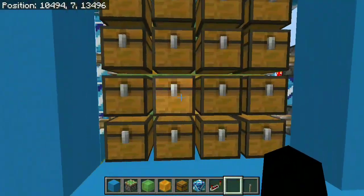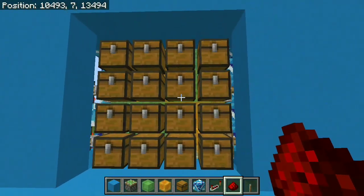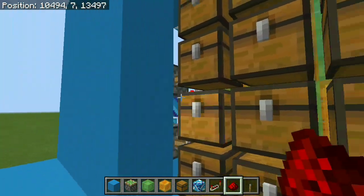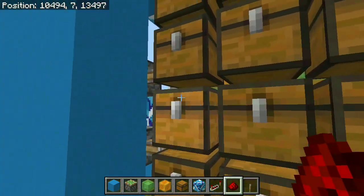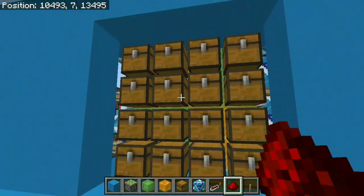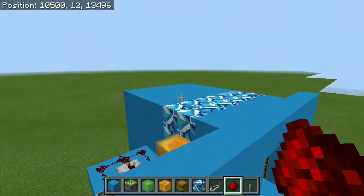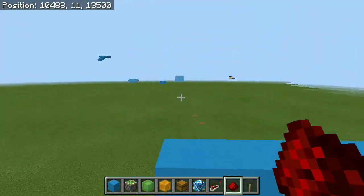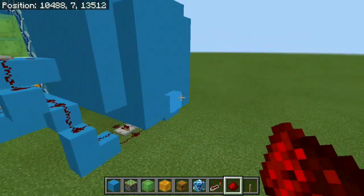Even if I put some redstone over here and we close the door, we are still going to have those items inside the chests where we actually put them. Because the chests are not a full block and are a bit smaller, you are gonna be able to see behind them and see some redstone, so it might not be the best thing for actual secret rooms. But in my opinion it doesn't really matter — I kinda like to see the redstone and all the behind-the-scenes stuff happening. The redstone for this is really simple: all we have is two double piston extenders on either side connected with redstone, with a little lever in the front.